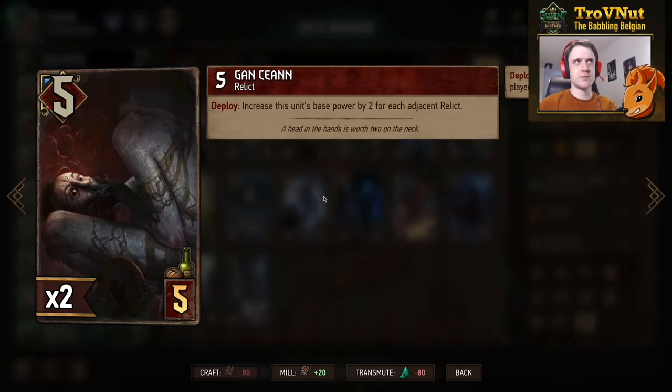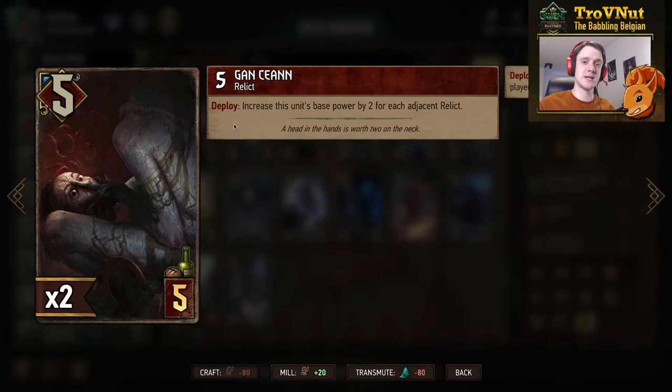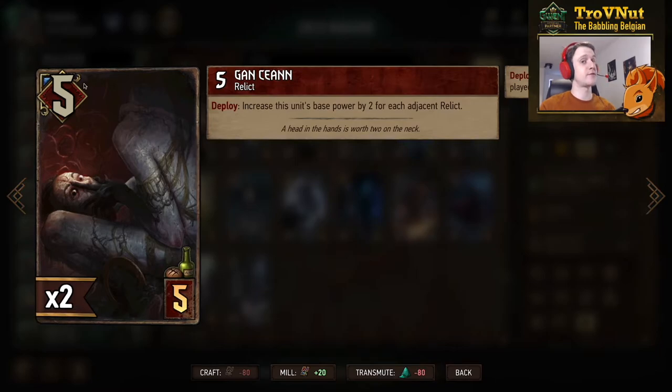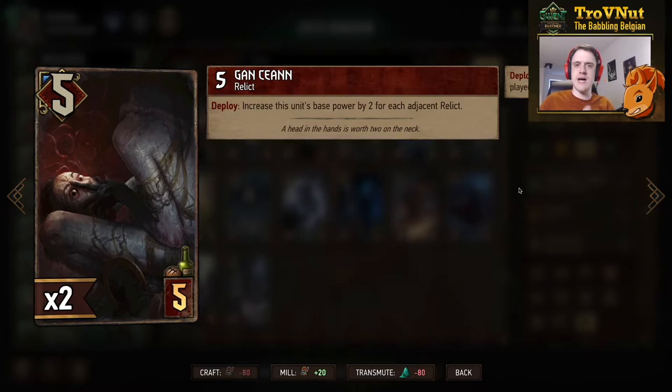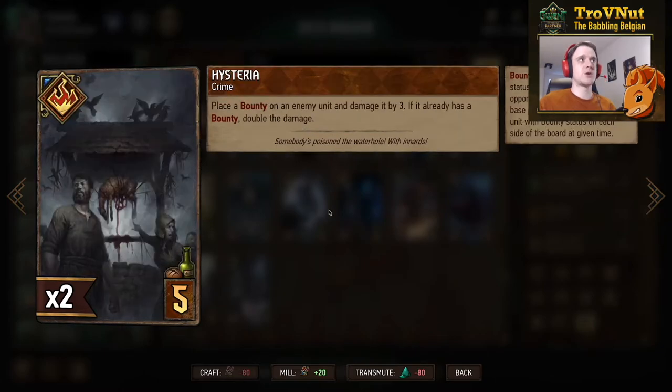The second bronze Monsters card — Gan Ceann — starts at five power with four or five provisions, and is a Relic. On deploy, you increase this unit's base power by two for each adjacent Relic. Put this in between two Relics and its base power goes up to nine — not a boost, it's base power, so it shows as a white nine. If you then replay it using the new Teleportation card, it goes up to thirteen, and so on. Even if this unit dies, it keeps the new base power whether in the deck, graveyard, or hand — that's what increasing base power permanently does.